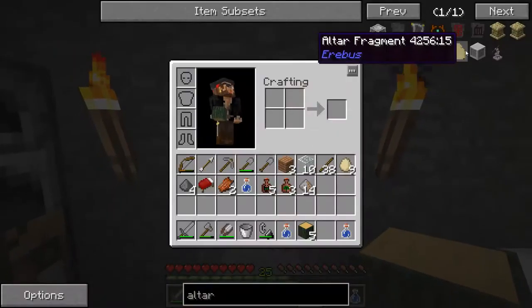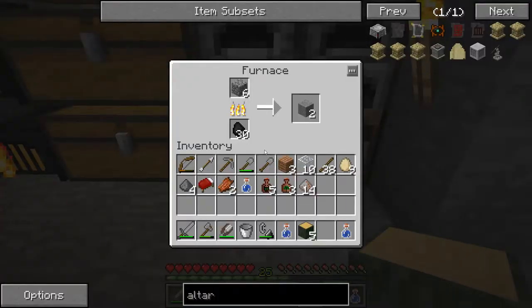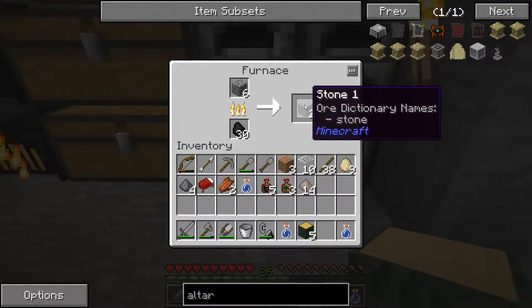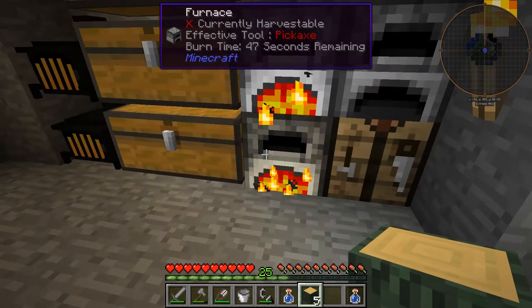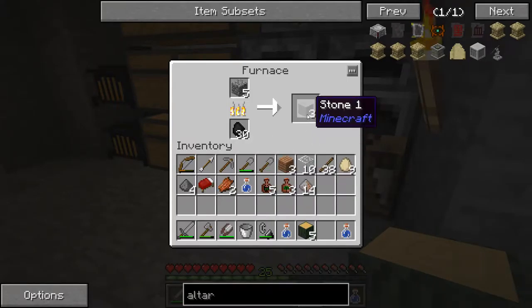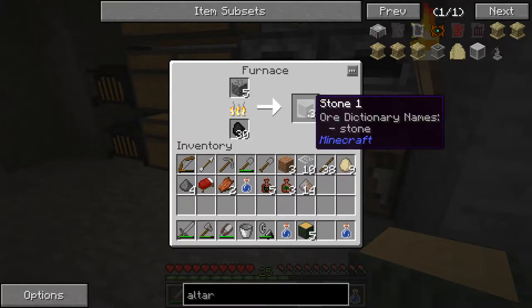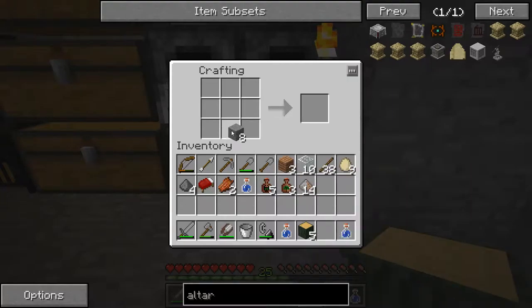We'll get the stone blocks we need — we're going to need eight, but I might as well make some more. Once these are both done making four, we can pop them out and make our stone blocks. I'll just shut the door from now because it's a good habit. And four — alright, ta-da! Eight. That should be enough.